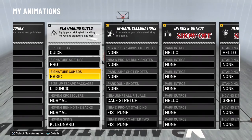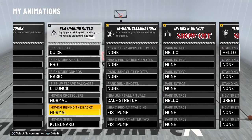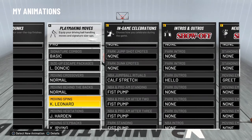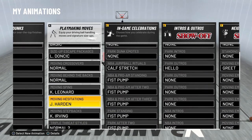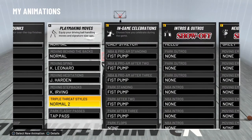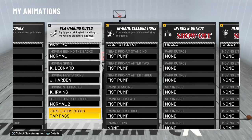Basic signature moves — when I tried everybody else I just didn't like them. Luka size-up escape package — a lot of people told me no Luka, but really just try it out. Moving crossover: normal. Moving behind the back: normal. Moving spin: Kawhi — I picked Kawhi because that move felt more elusive to me. Moving hesitation: James Harden — you probably could change that, but I enjoyed Harden. Moving step back: Kawhi. Triple threat was normal too. I don't really use two or three at all, but sometimes that quick first step combines really well. And then flashy — yeah, I stayed throwing flashy.